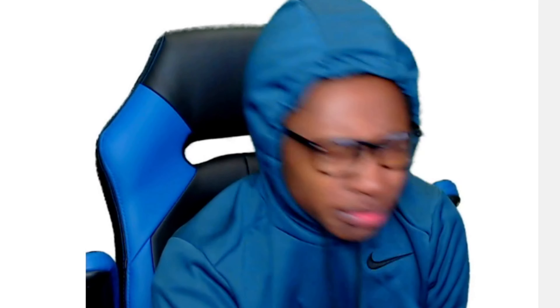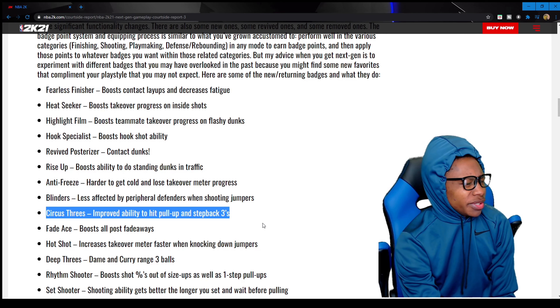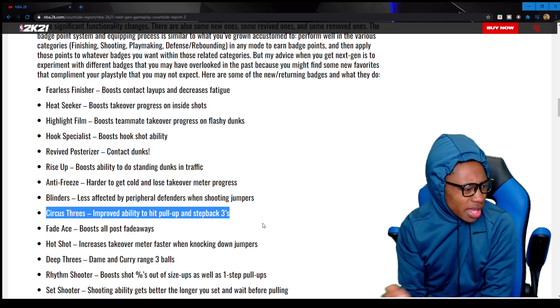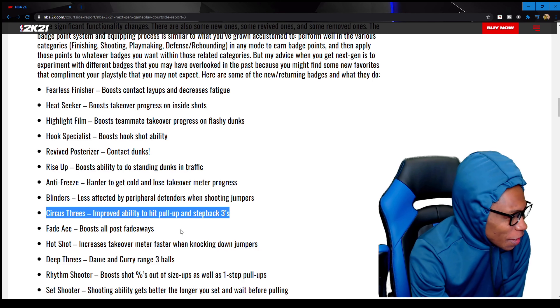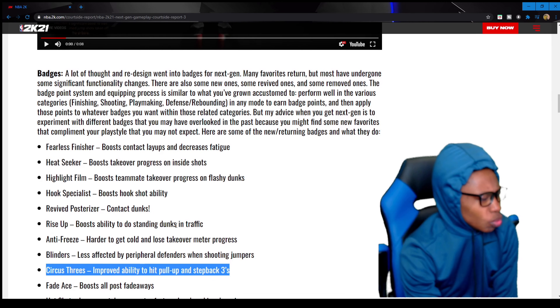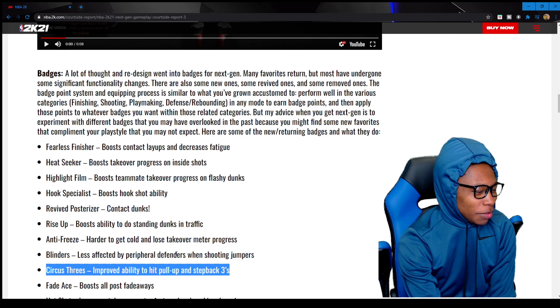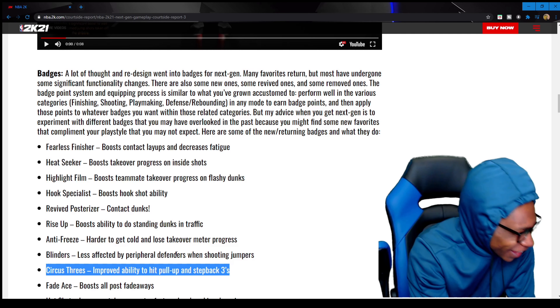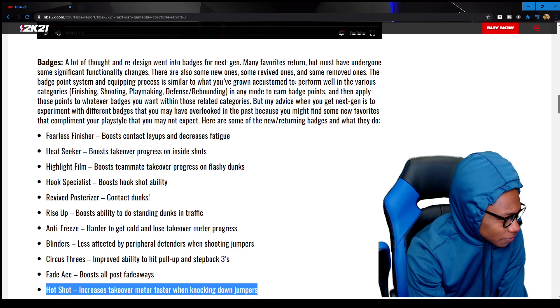Circus Threes — improves ability to hit pull-up and step-back threes. Now imagine you got Circus Threes on Hall of Fame. You're just doing step-back threes, that's all people are gonna be doing, just spamming it. That's gonna be cheap.